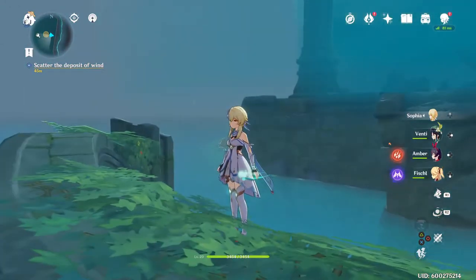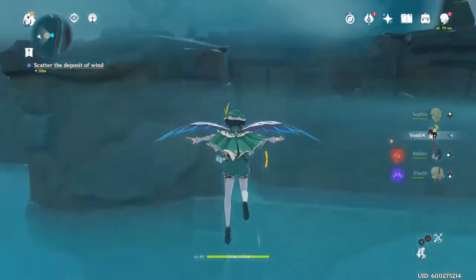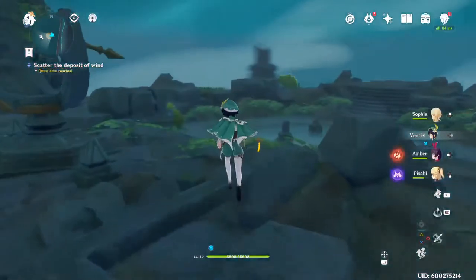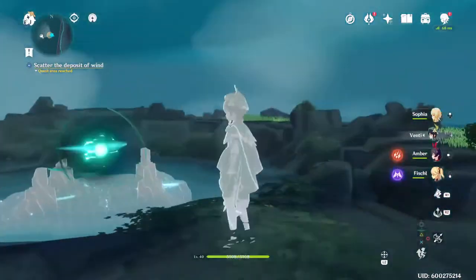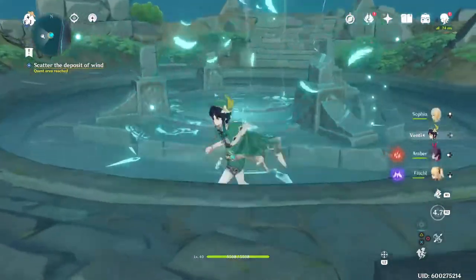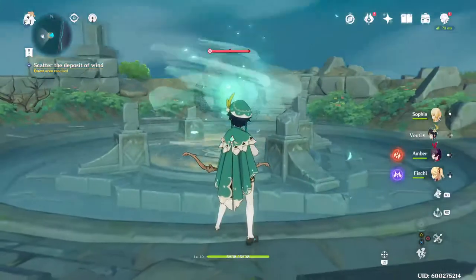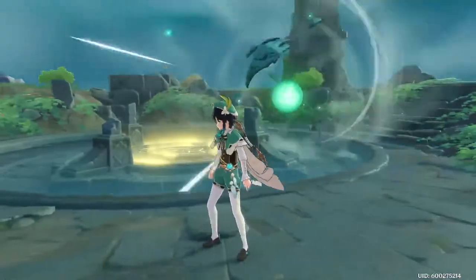This has really got me intrigued now. Scatter the deposit of wind. Oh, here we go — this looks fun. Did that not do it? Fine, let's aim it with a bow. Oh, we got a guardian — it's level 40. Well, we're going to go back to our other party setup.